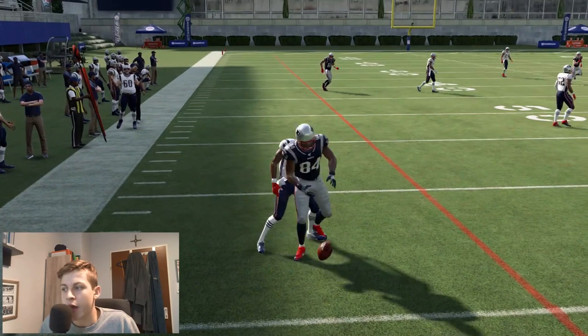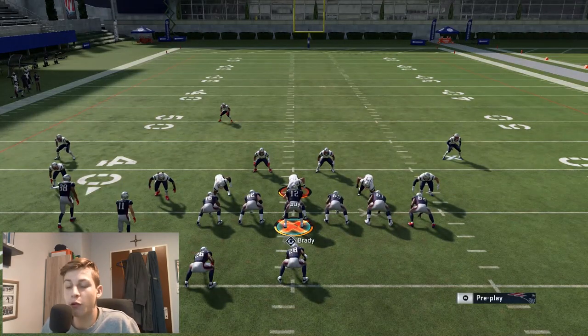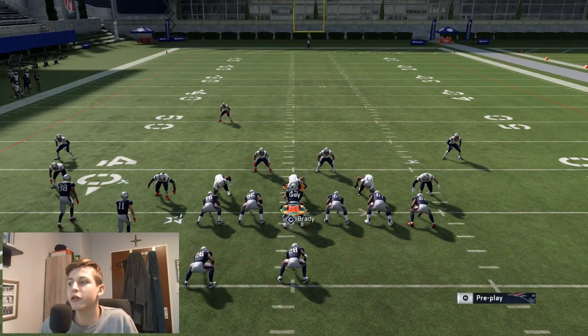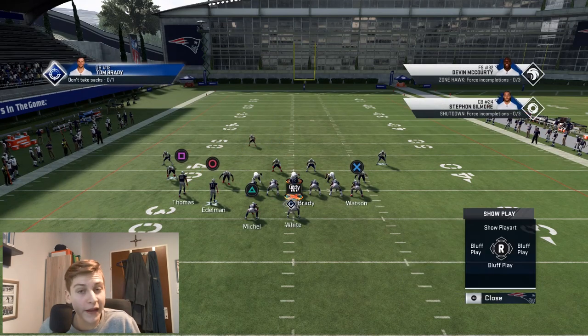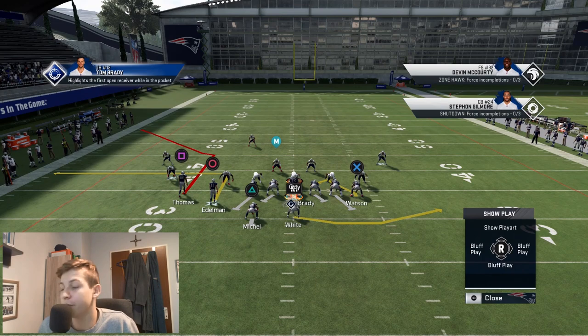You can also throw them on a drag — I personally prefer an in route, but either works. That's pretty much all for this offense. What I would personally recommend is to run fullback dive as often as you can and really only pass the ball when you have to, when you're in an obvious passing situation — although I wouldn't recommend going into this formation on an obvious passing down.